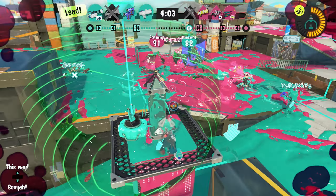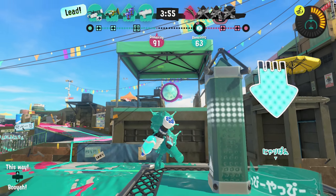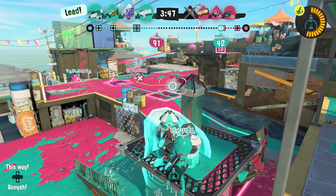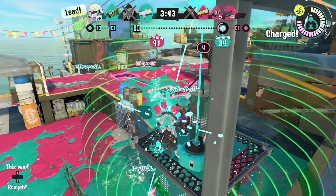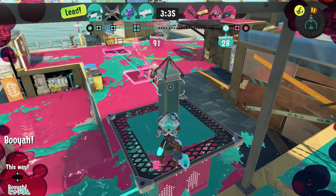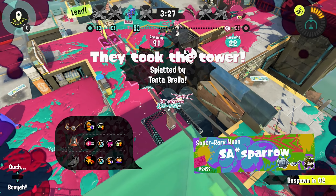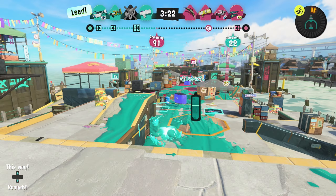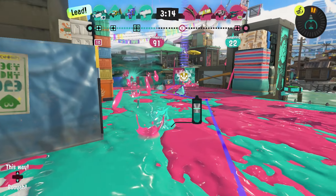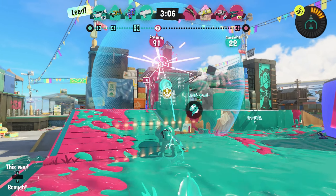If you see me playing cautiously, I'm running respawn punisher. With respawn punisher, when you put someone down they take extra long to respawn - however, if anyone takes me down I also take extra long to respawn. It forces you to play cautiously, and if you take a lot of lives you do really well for your team, but when you go down you stay down for a minute. Try not to die even more than normal. That was worth it - took a couple people down and the team made a nice push.